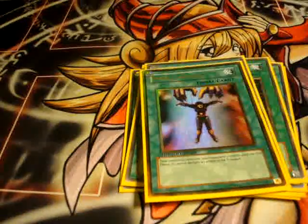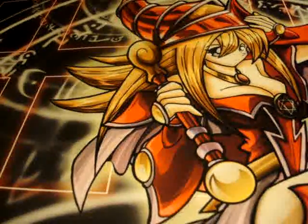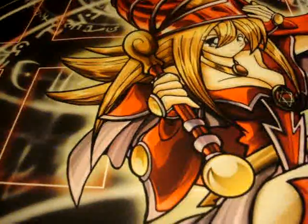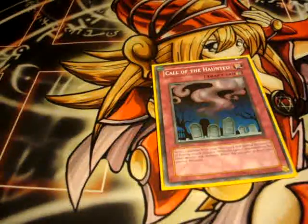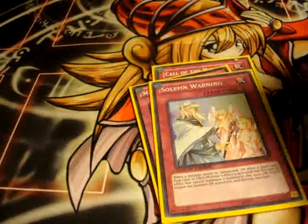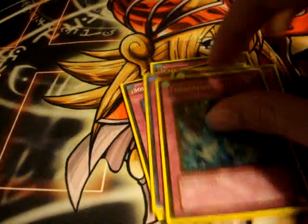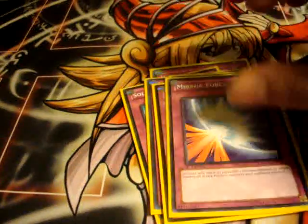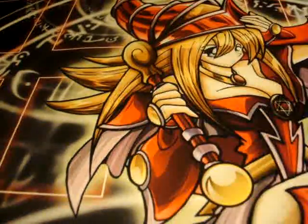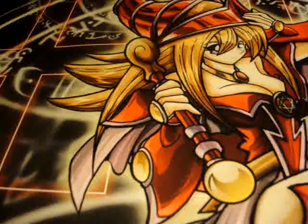Mind Control, Pot of Avarice — and that's it for the spells. Under the traps, I run one Call of the Haunted, one Solemn Judgment, two Solemn Warnings, one Torrential, and one Mirror Force. That's a total of 41 cards, 24 monsters.